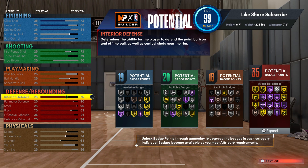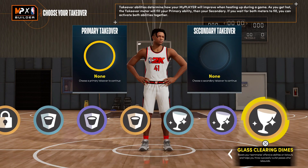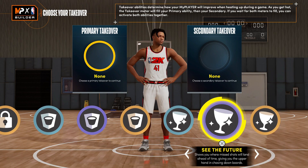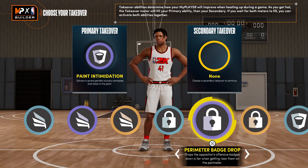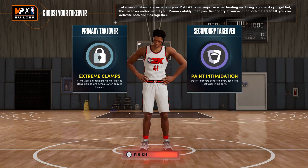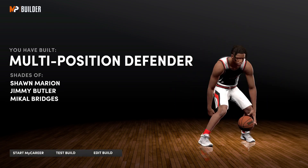Even though it's 2K22, we're gonna have every build looking good. The point guard builds I'm coming out with too — six-two, six-three builds, definitely want to check those out. For the takeovers, you got slashing, lock, rim protecting, and glass. As a multi-position defender you probably should have the lock badge and pain intimidation — I'd go with lock first, then clamps and pain intimidation.